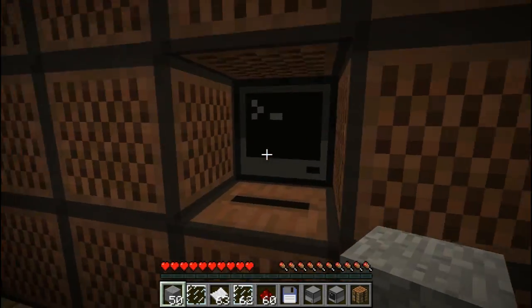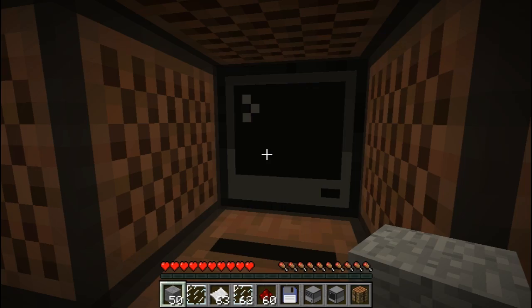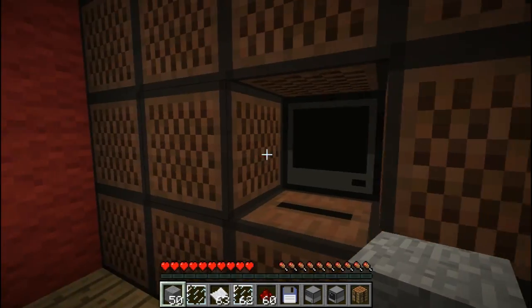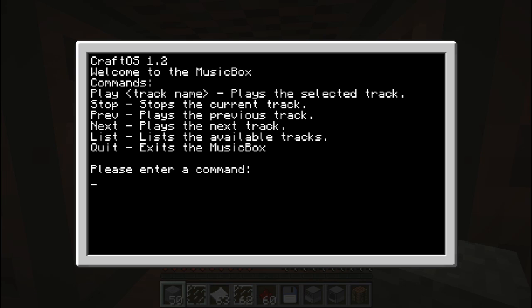Here we've got a boom box. What you can do - as you can see I've got custom commands. Let's just start it from start-up so you can see. I've programmed my own commands. There is actually a DJ command set, so you can actually play... the jukebox. You can play the jukebox.